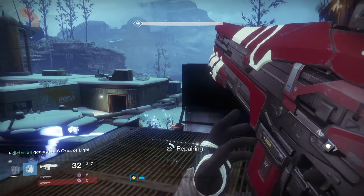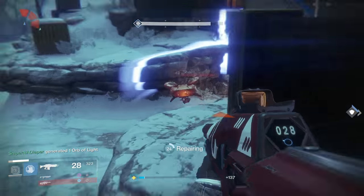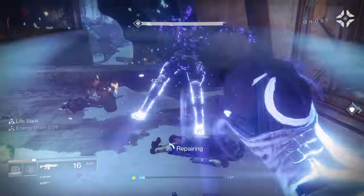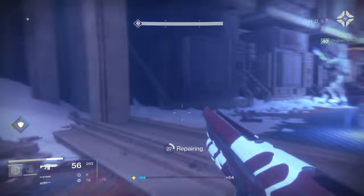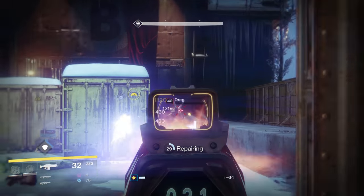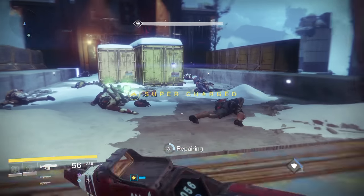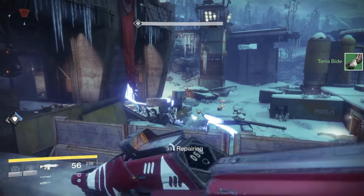All you need to do is defend your ghost as he builds the Gjallarhorn for you. It's about a 4-5 minute defense with somewhere around 200 enemies that show up, so it's a lot easier with a friend. You're defending in a hidden room added specifically for this quest. Once completed, the Gjallarhorn will be yours and you will also gain access to the Iron Gjallarhorn.